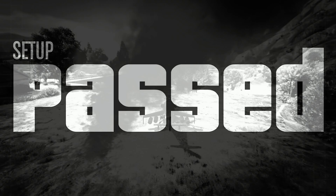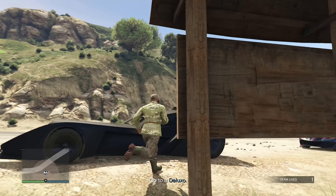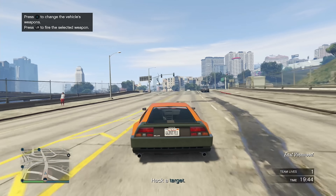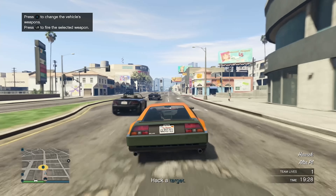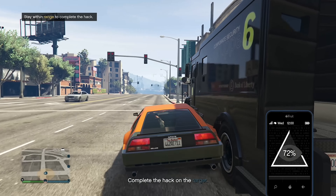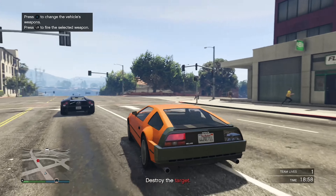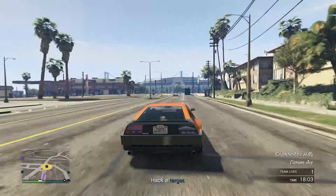Setup passed — moving on to the Signal Interceptor setup. We need to get into a Deluxo. I hop into the orange one I customized. Now we need to hack certain targets in vehicles — five different vehicles total. Here's the first one. Hacking it while pretending not to, then sending a missile its way. One down, four to go.